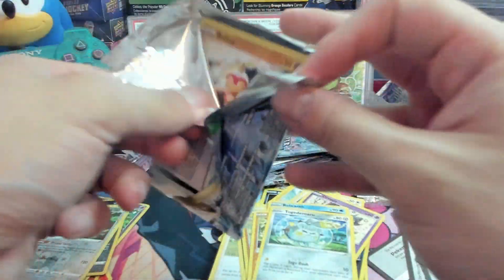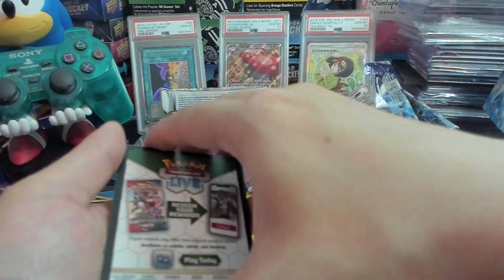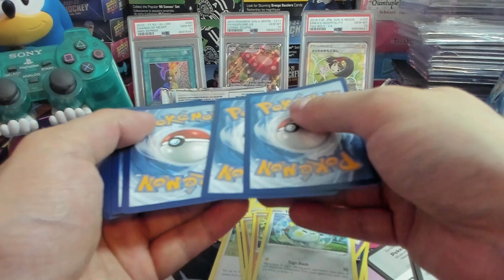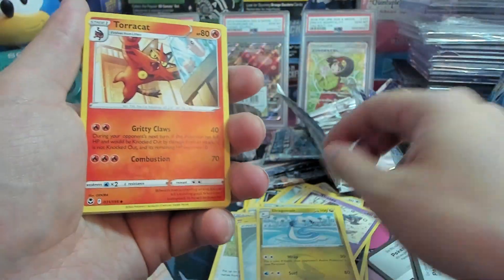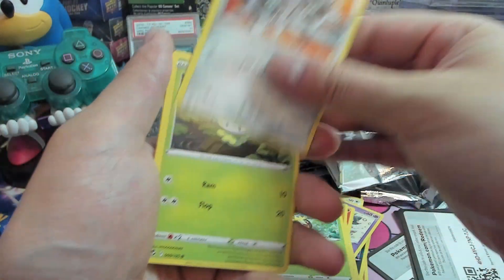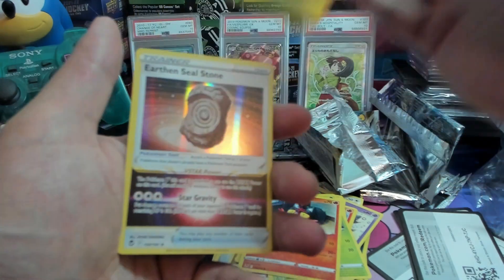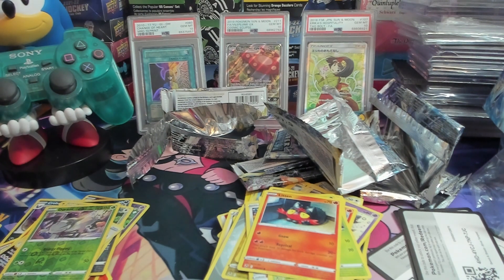And our final pack. Final code card. Metal Energy, Dragonair, Alolan Vulpix, Sunkern, Klang, Petilil, Litten, and reverse hollow Durant, and Earthen Steel Stone Well. That will do it for this Silver Tempest booster bundle. Hope you guys enjoyed this video and we'll see you in the next one.